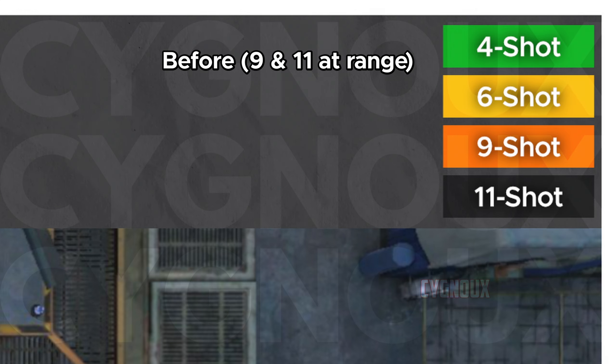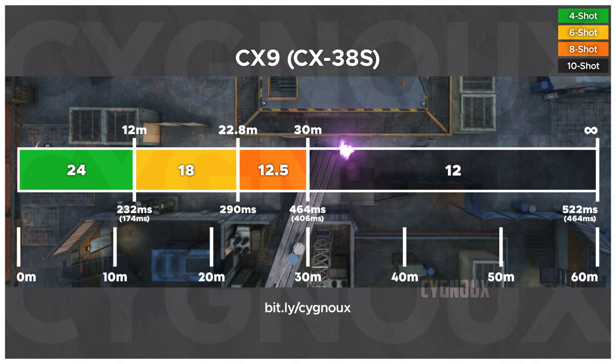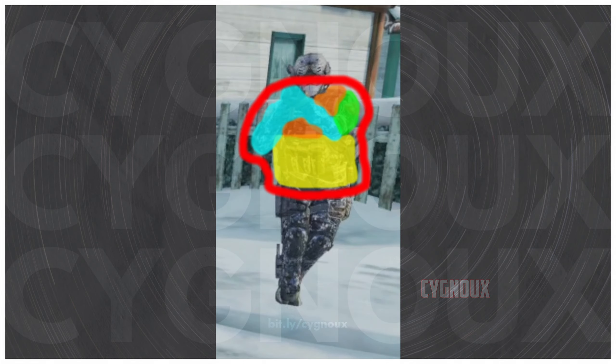CX9 will be meta next season and here is why. In my CX9 analysis I had criticized it asking for a damage or hitbox buff. CoD Mobile listened and damage from 3rd range onwards got improved, which in turn improves the shots to kill. We now require one less shot, which gives us a faster time to kill and makes CX9 perform on par with how we expect Switchblade or Fennec to perform at mid range. Chest hitbox got a minor buff.